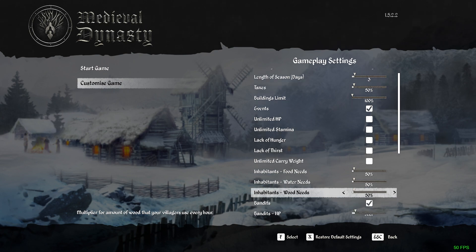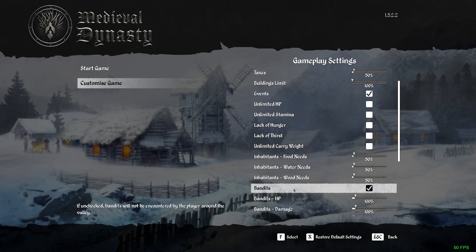Now we also go down to bandits. If you don't want to encounter bandits in the game, then uncheck it and you won't get any. If it is checked, I think it's about after the first year you will randomly get bandits appearing when you're traveling around.